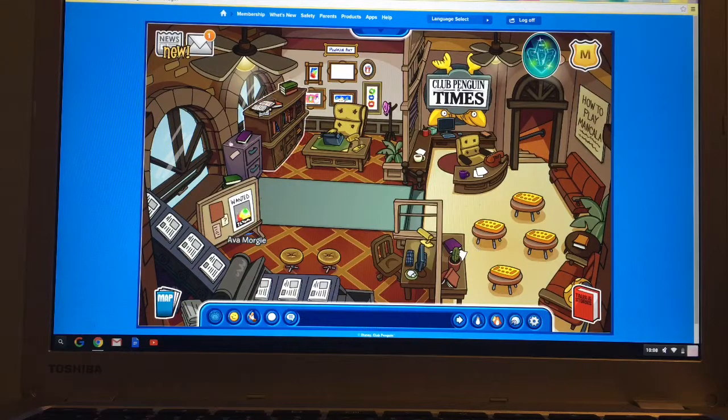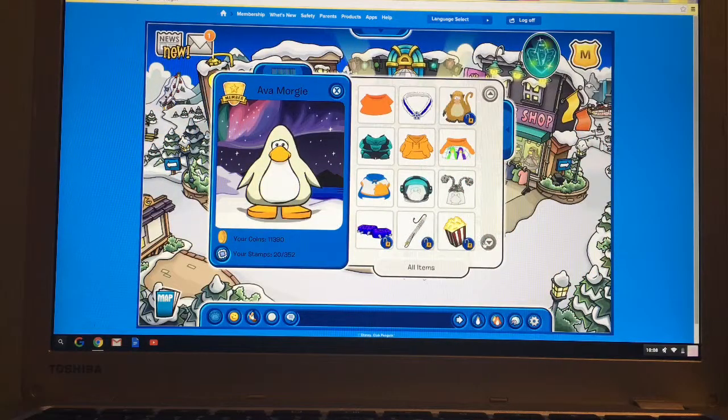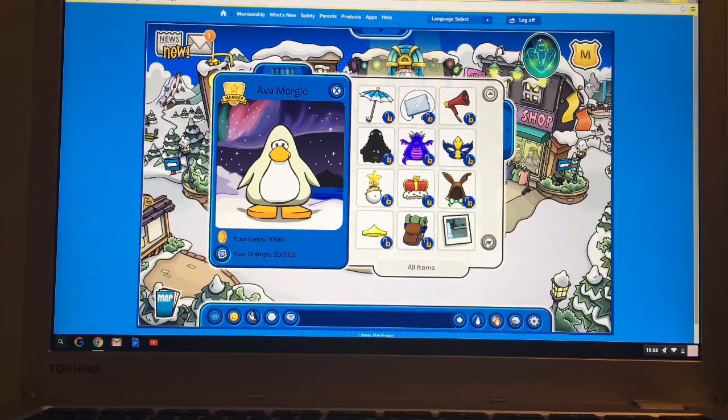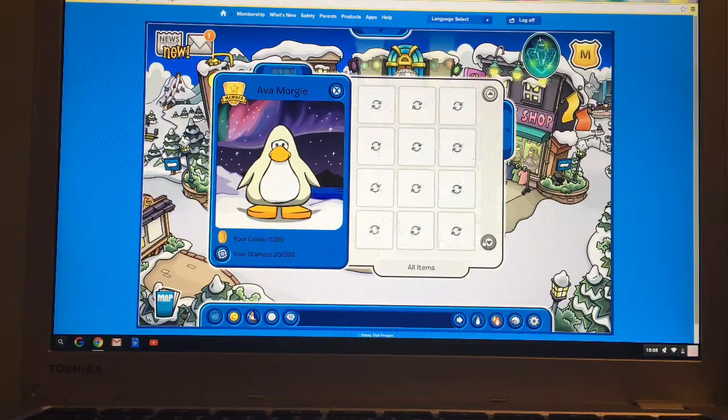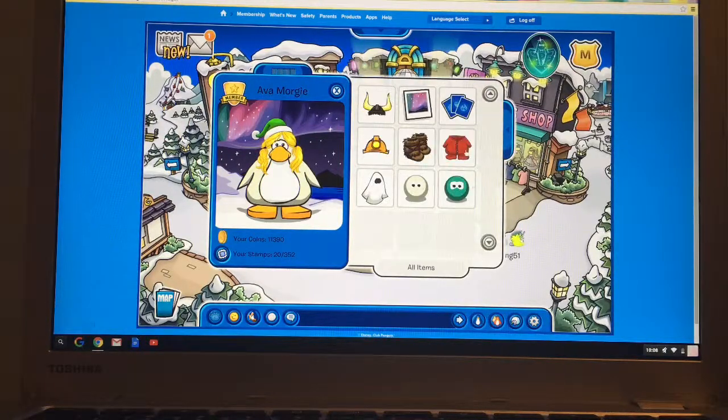So this is the upstairs area of the coffee shop. Right now I'll show you my outfit. I just have a white skin on, and I'm wearing blonde pigtails with a green Christmas or Santa hat, and this red onesie. I thought it was really festive — kind of a green and red Christmas thing with a galaxy background.